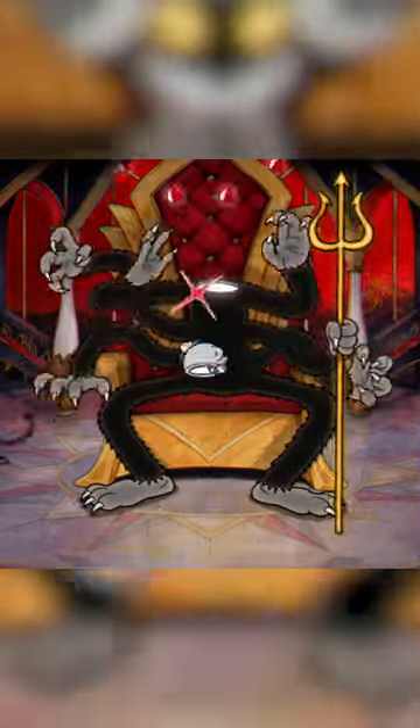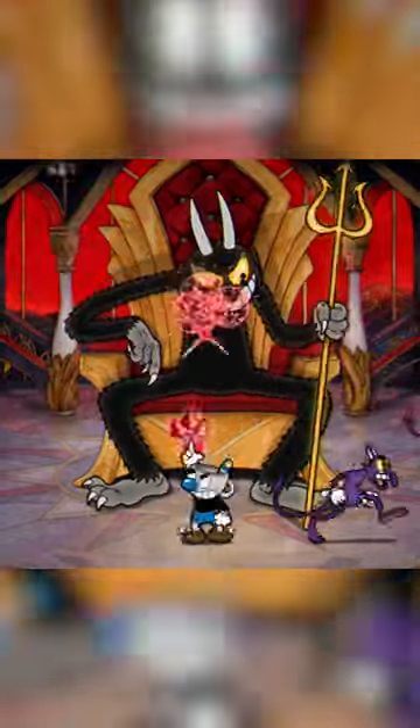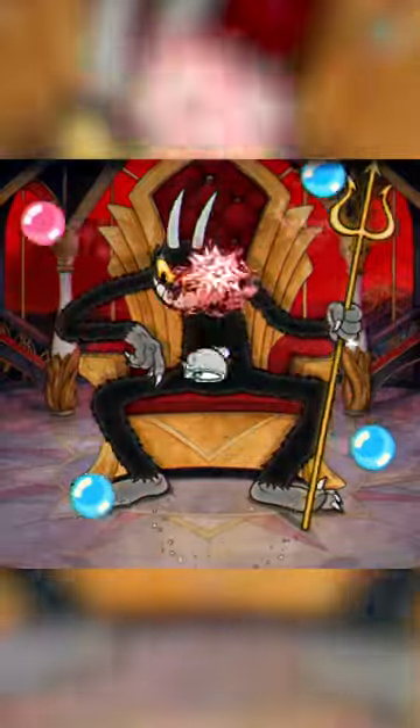I stand right underneath him as soon as the fight starts and just keep spamming the spreader. I use my charge shot when he uses the spider attack or the little dragon attack. Make sure he's got his minions. Everything you just have to dodge — I can't really give you tips on that, you just have to get good at the game.